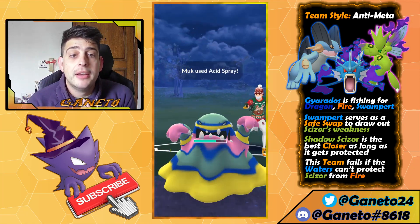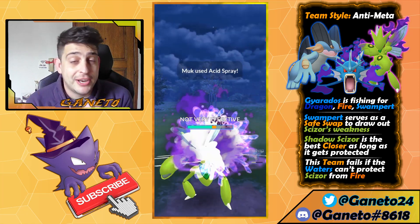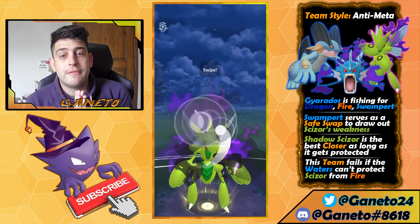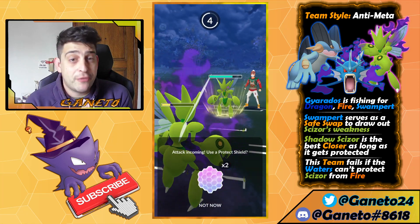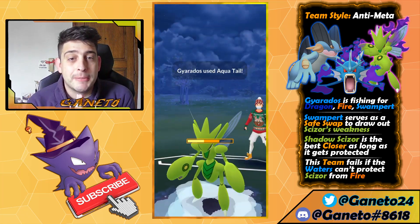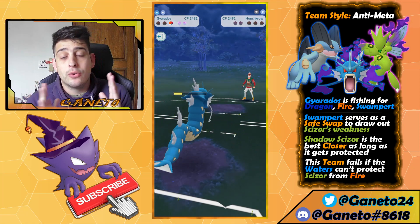Swampert can go well against anything in the meta, and even against Grass types — which honestly don't appear much. I really recommend Earthquake over Hydro Cannon as a second move because Poison types like Nidoking can appear, and Steel types like Stunfisk, Melmetal, and Excadrill are in the meta. Next we have Scizor as the closer. You use Swampert to bait out something that Scizor fears, and you'll have two Water types to cover the Talonflame weakness. One boost on Scizor and it can sweep the entire team — farm down with Bullet Punch, then unleash on the last Pokemon.